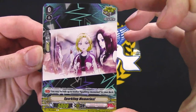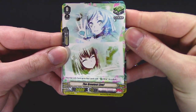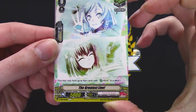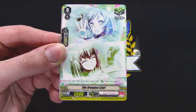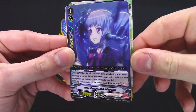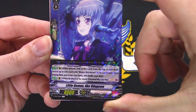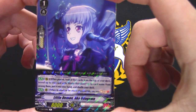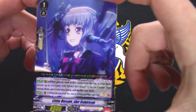Bang Dream crit — you may include up to 12 'Sparking Memories' in your deck, so you can have 12 copies of this crit. You can only have four heals, but you've got 'The Greatest Live' — not the greatest alive, but the greatest live performance ever. Rare 'Little Demon' — when placed, look at five cards from the top of your deck, reveal up to one Rinko Shirokane in its name, put it in your hand, shuffle your deck.